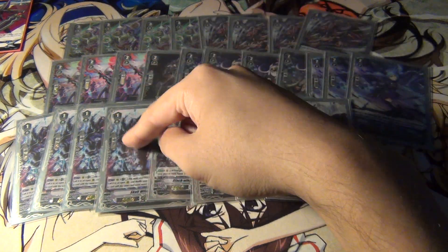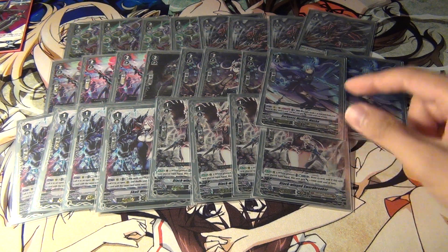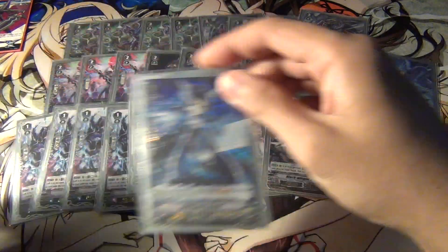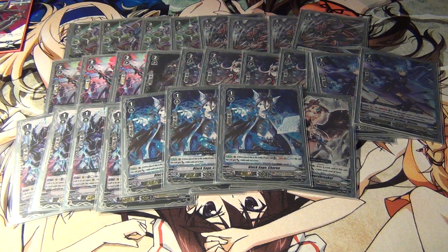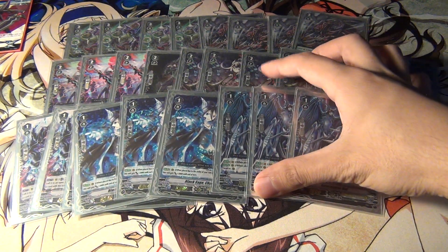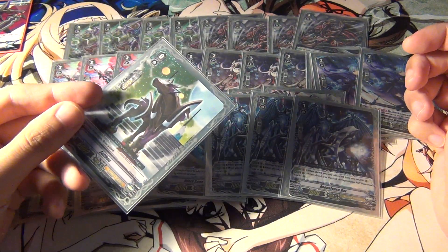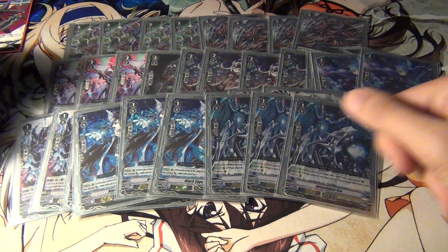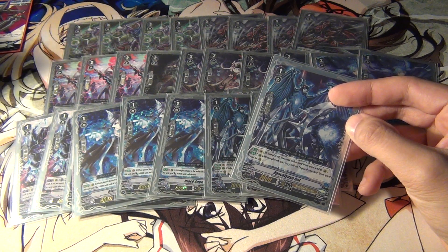Trumpeter and Nevin also work well together, and these two can work well because you don't have to rest the card to use its skill. To help with unflipping, I'm running three Black Sage Sharon, though I'll probably bump that up to four. The one other Grade 1 I chose is Apocalypse Bat — the cool thing about him is that if you ride him as your Grade 1, you can call out your starter and have an extra retire target, giving a free extra rear guard from the soul early on.